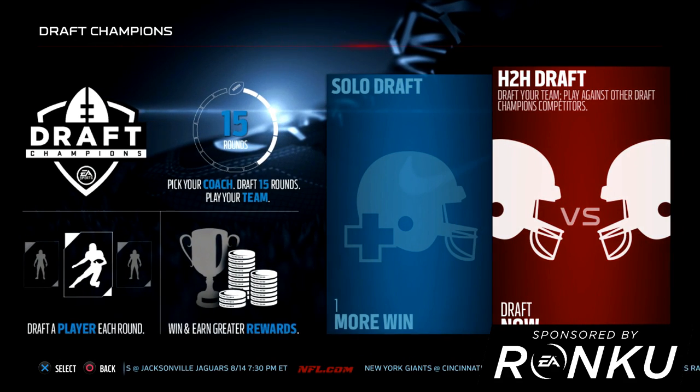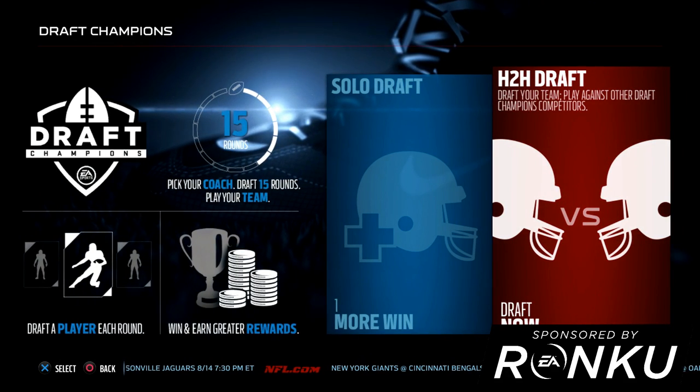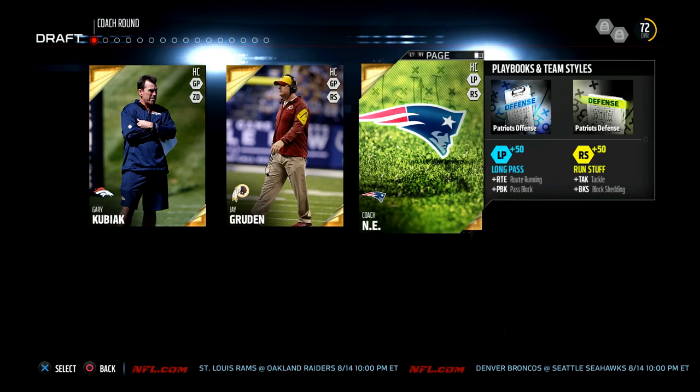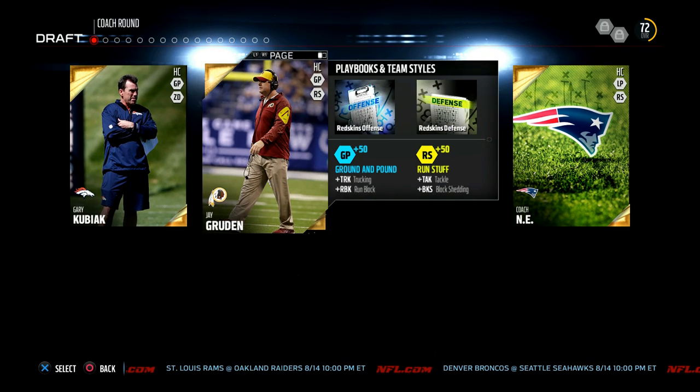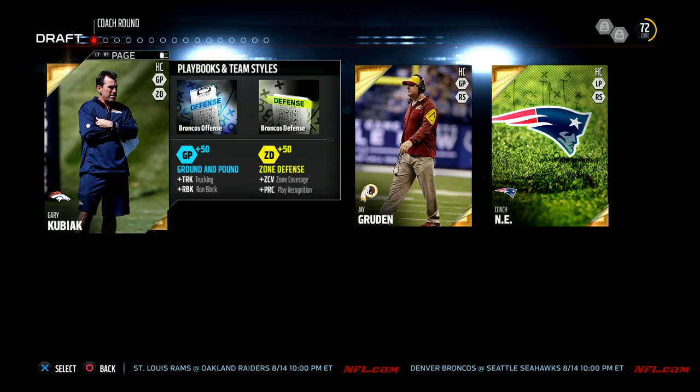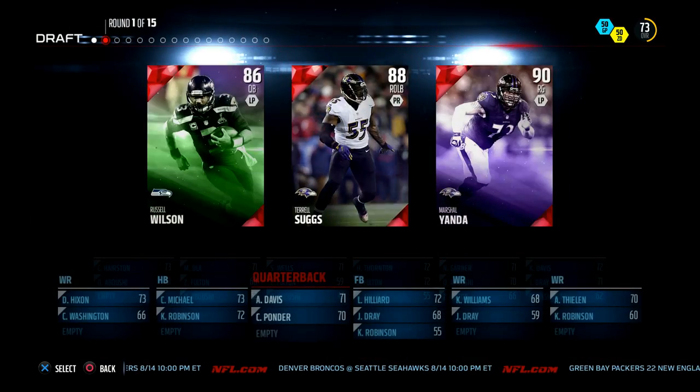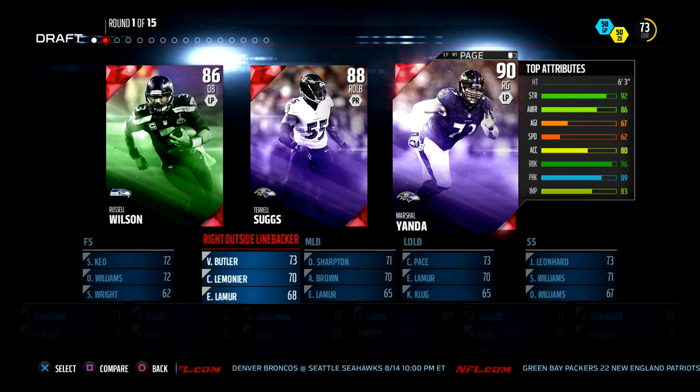What is up YouTube, we are back on Madden 16 for another Draft Champions draft. What I'm doing is drafting a team, playing one game with them - one and done - so we can see all the new players and new items in the game. First up, gotta pick a coach. I haven't tried out the Redskins or the Broncos, so let's try out the Broncos. Also, while I'm drafting these teams I'm trying to have some different strategies. Look at our default lineup - we got a right guard, Marshall Yanda, Tyrelle, and Russell Wilson.